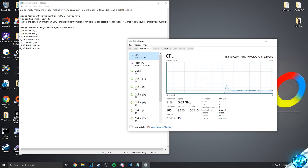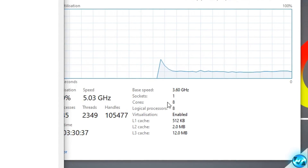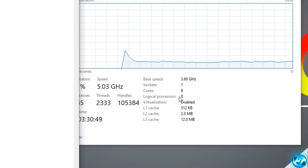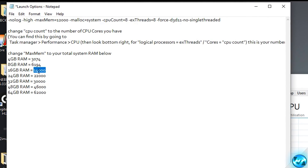For CPU count, set this to the core count shown in task manager. I have 8 cores so I'm setting CPU count to 8. For XS threads set this to the amount of logical processes — for me this is also 8 but your number may differ. Last we need to set the system RAM value. The launch options text document gives a brief explanation: if you have 8GB of RAM use 6194, if you have 16GB use 14000. Once done, select all the text, copy it, exit out, go back to Steam, right click Rust, select properties, go to set launch options, clear any existing options and paste.